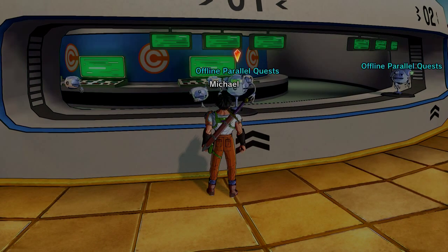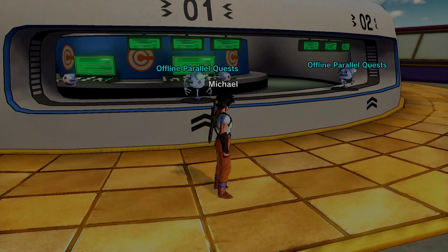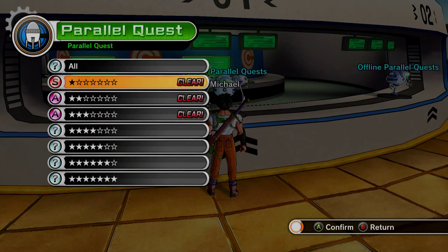I do not believe you can buy Super Vegeta because I do not have it available yet and I have not seen any videos where you can buy it. You have to go to the Parallel Quest, unlock them, and get Ultimate Finish in the Parallel Quest.